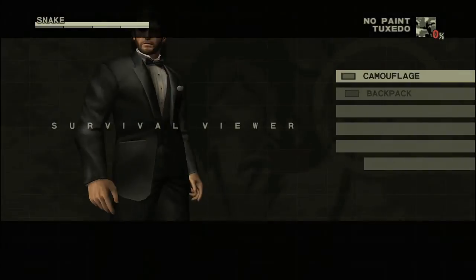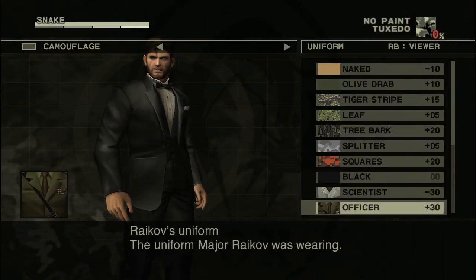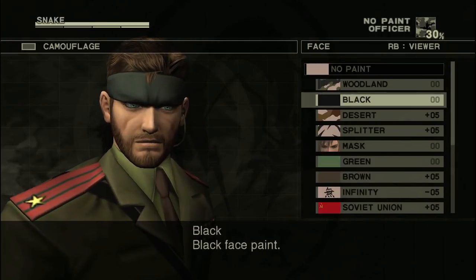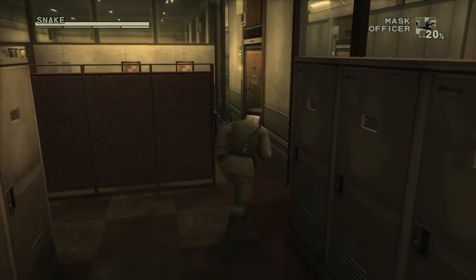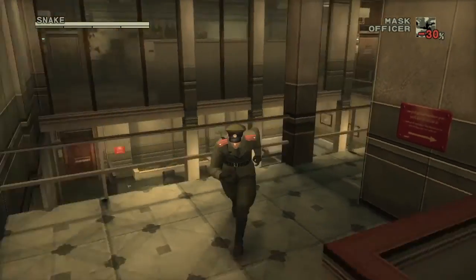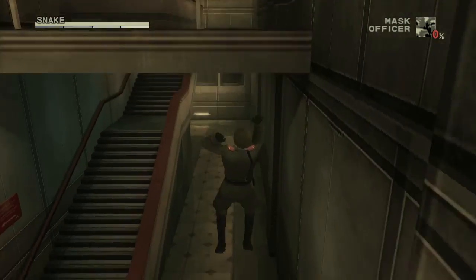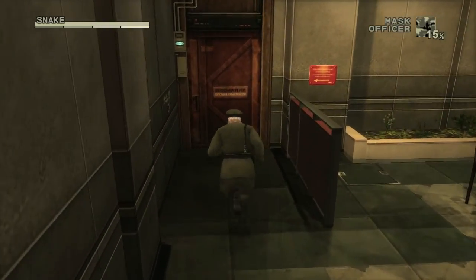Once you get that out of the way, you'll get a cut scene. Equip your uniform by going into uniform and picking Officer, then go into face and pick mask — now you can dress up like Rykoff and get access to some hidden areas. Head back outside; you don't have to worry about enemies because you're in disguise. Head back the way you came — drop down here or take the stairs and head outside the door.